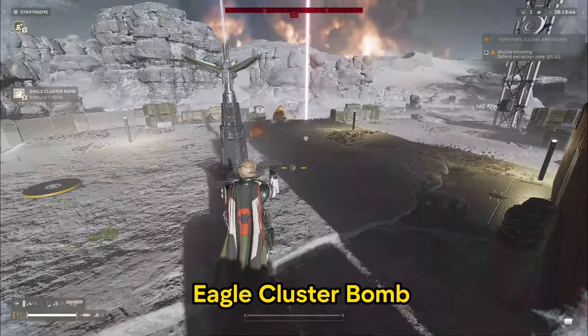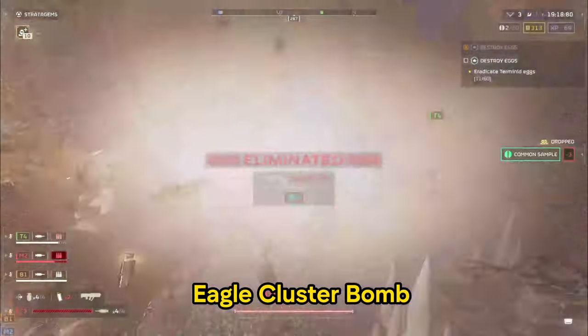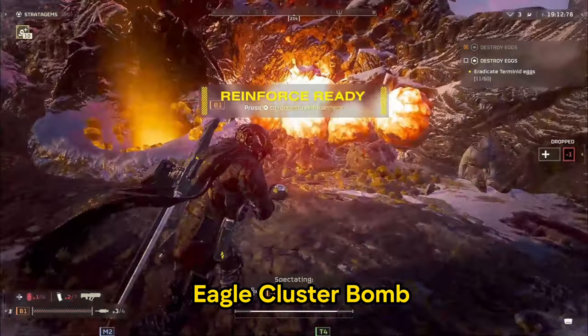One thing to add: you must warn your friends if you're playing with the Cluster Bomb — it has a huge radius, so while it destroys the enemy, it will certainly take out your teammates as well. So make sure you warn them, but it definitely packs a punch and is a must equip.